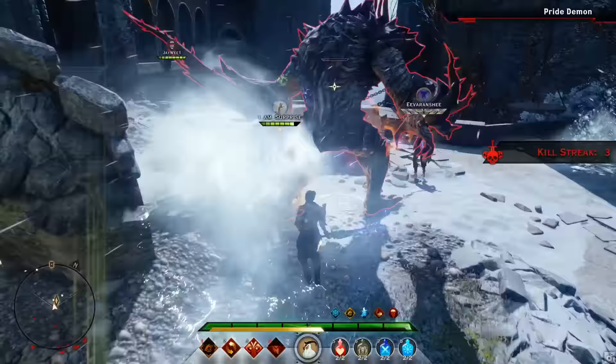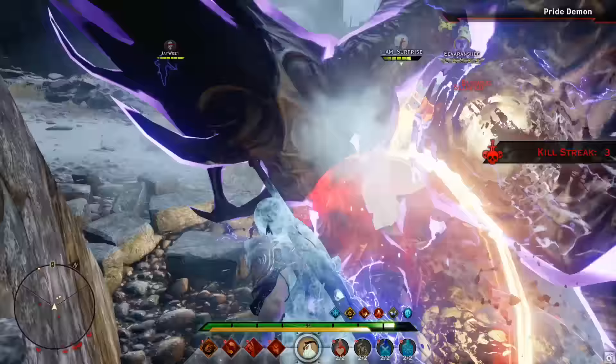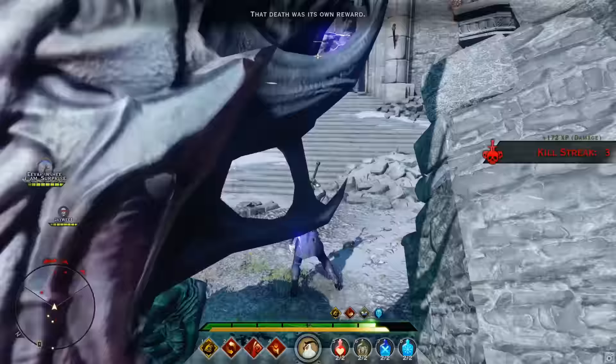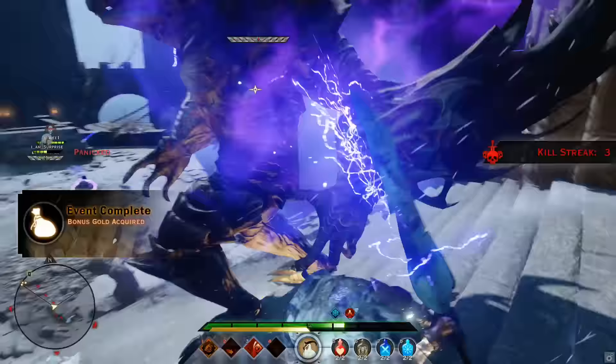Firstly, the map should always be set to Ferelden Castle versus the Frost Dragon. With a good team, the Frost Dragon can be taken out significantly faster than any other dragon, so that's why I recommend selecting this map.